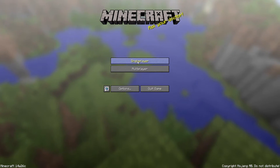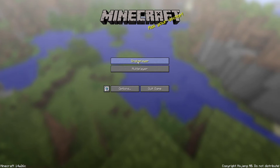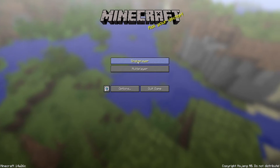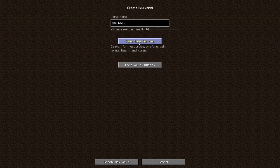Most glitches where you duplicate stuff, you put one in then you get two out, then you put two in you get four out — it sort of doubles because of the way things load. This is a little bit much more severe. So basically, you're going to create a new world. I'm going to do it in creative just so I don't have to collect resources, and the issue with this is how simple it is to do.